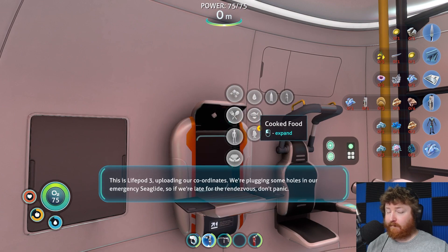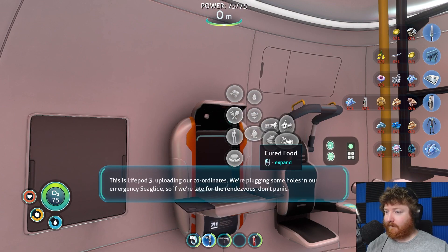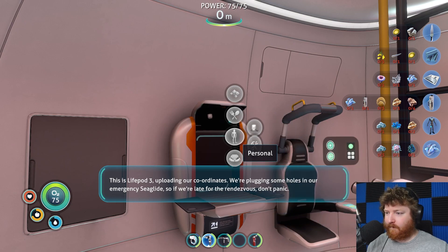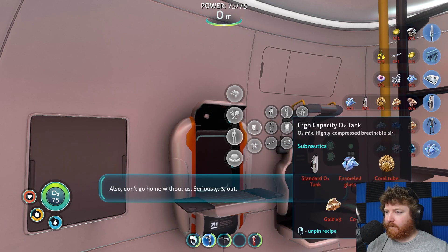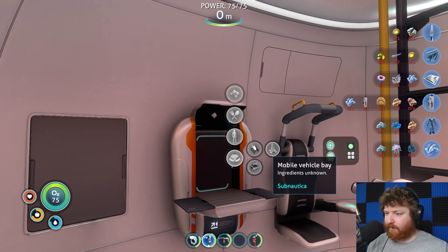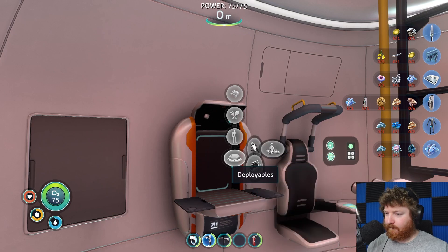This is Lifepod 3, uploading our coordinates. We're plugging some holes in our emergency sea glide. So if we're late for the rendezvous, don't panic. Also, don't go home without us. Seriously. 3 out. Signal location uploaded to PDA.